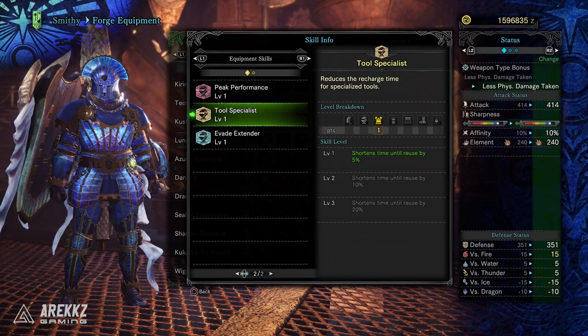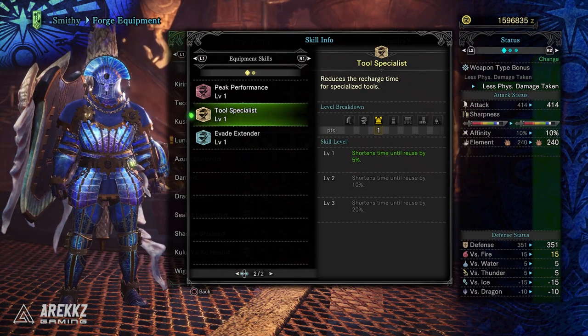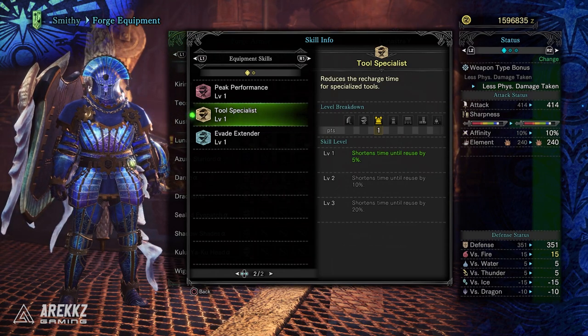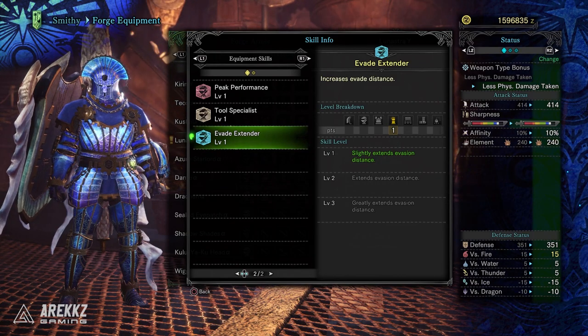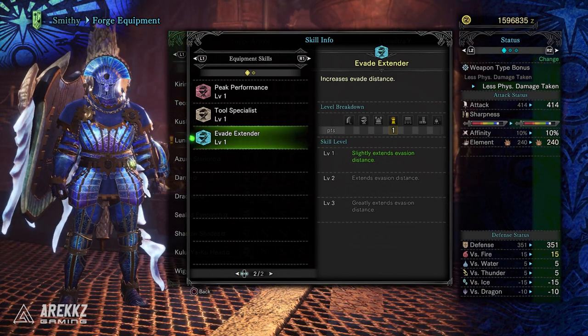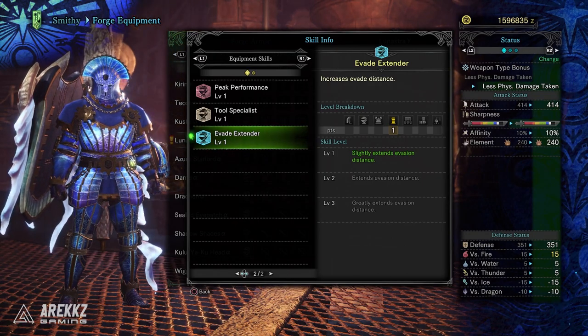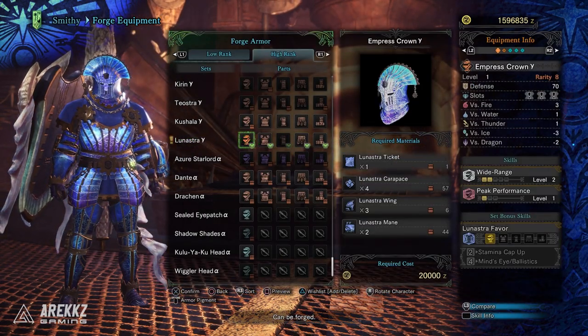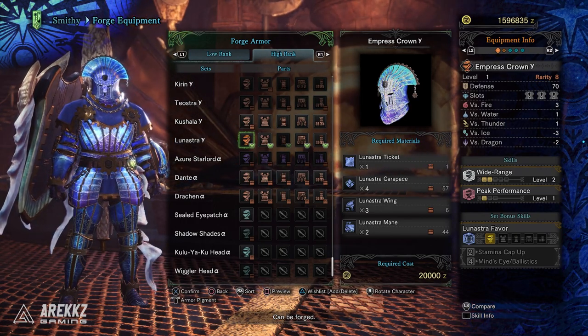Tool Specialist Level 1 shortens mantle and booster recharge time by 5%. In truth this skill isn't that valuable — even testing max Tool Specialist, the returns aren't really worth gemming in for. Finally, you have Evade Extender for a slight increase to evasion distance. Overall, the set has dropped the Blast and a few other skills from the previous set, focusing more on Earplugs, damage options, and a few other tools.